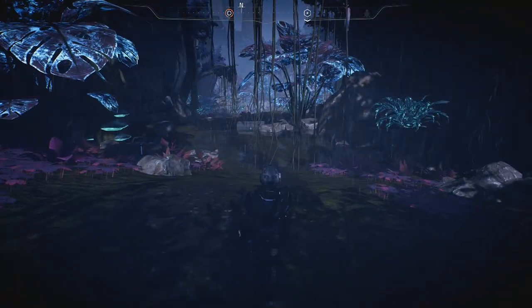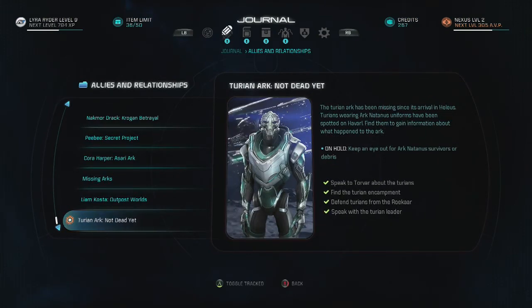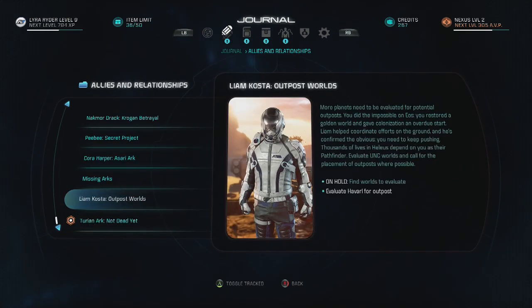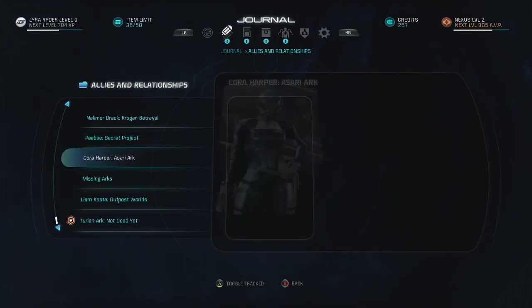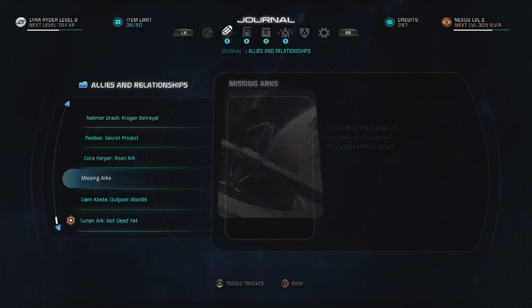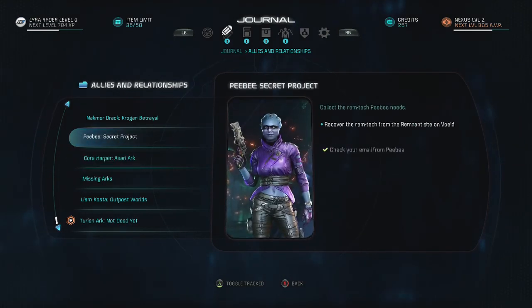Don't hold out for too much, but we'll do our best. Not dead yet! I can't even believe it. Liam Costa? Liam helped coordinate efforts on the ground and has confirmed the obvious need to keep pushing. Evaluate UNC worlds and call for the placement of outposts where possible. I'm currently evaluating Havarl for an outpost. Apparently Korra has a lead on the Asari Arc.